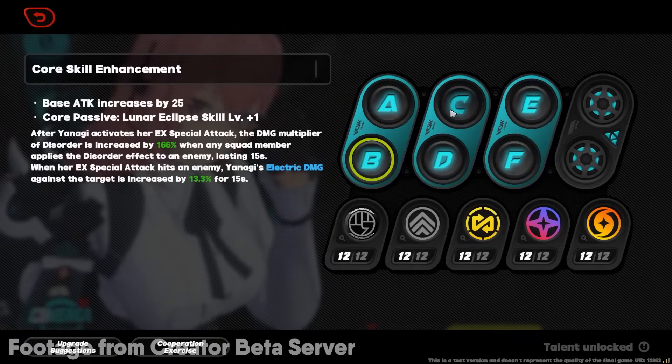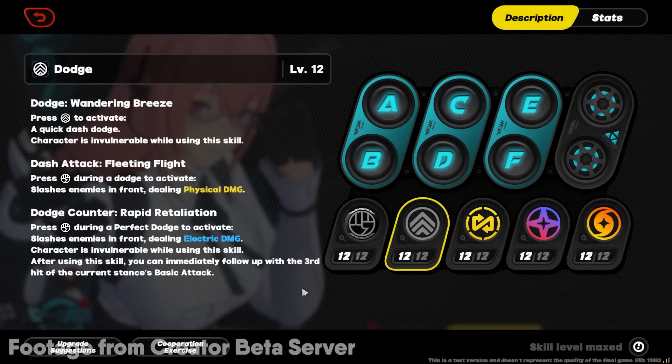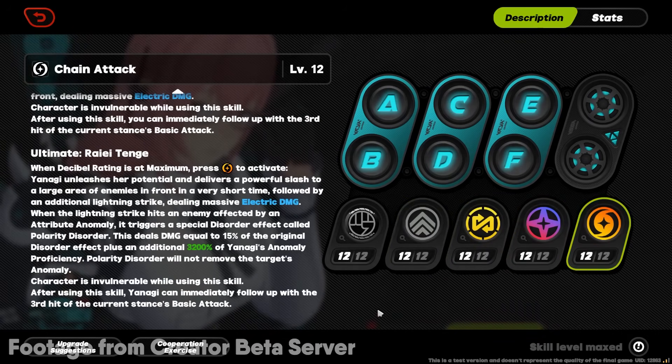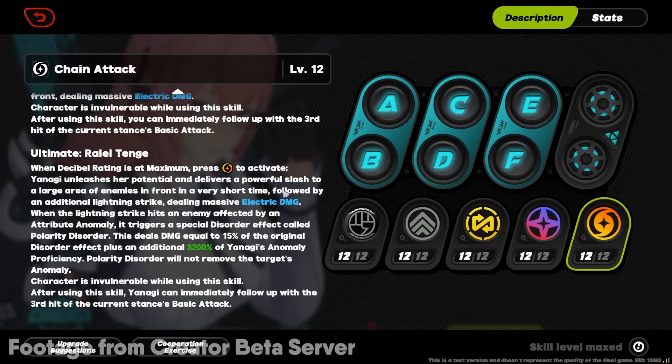I'll show you every bit of the text if you want to know what she does. And I'm not gonna lie, this is one of the more complex characters — you gotta actually know what you're doing in order to maximize her value. You kinda have to adapt as you go. It's a lot of text, so I'm not gonna read everything, but here are the few important things about her kit.